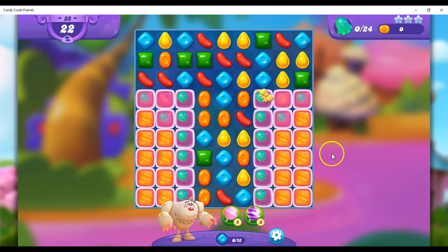Hi friends, this is Susie, your Candy Crush Guru, here to help you solve the puzzle of level 32 in Candy Crush Friends Saga, where we have 22 moves to collect 24 octopuses.